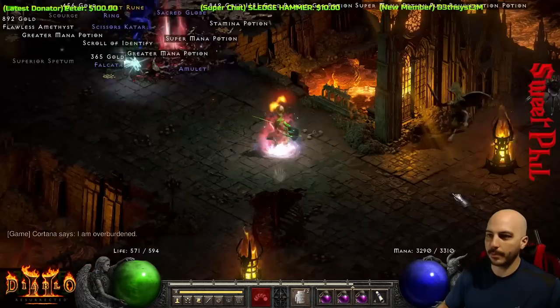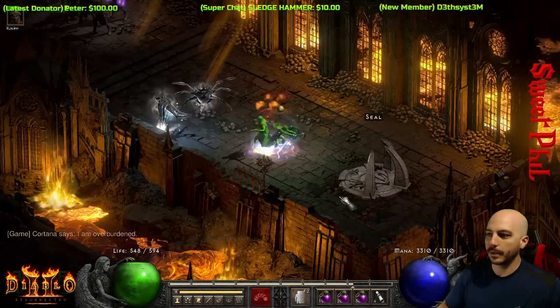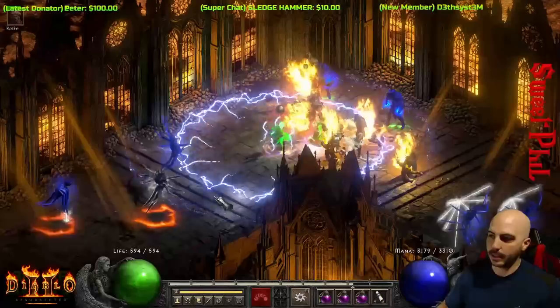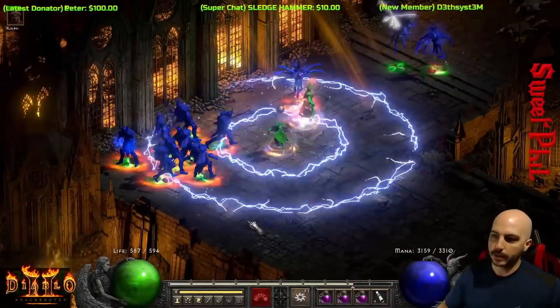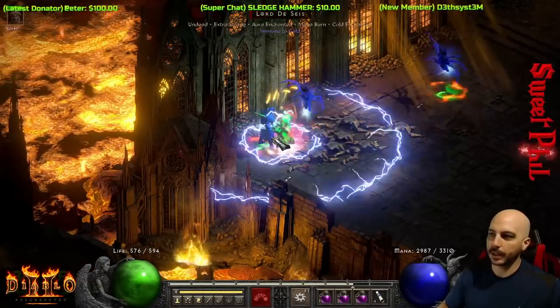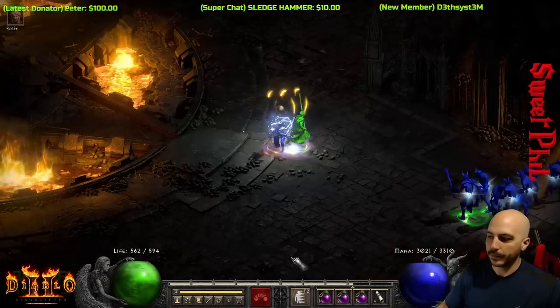I'll just use the Full Rejuv every once in a while — it's not a big deal. We can take out any of these packs super fast. The Seis group is not a problem; they actually get ripped super quick. He's not immune to lightning so he's going to get ripped super quick.